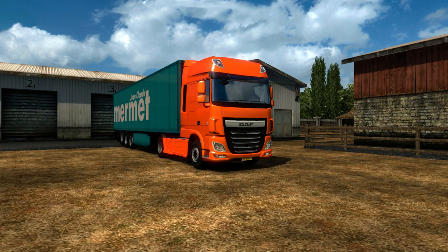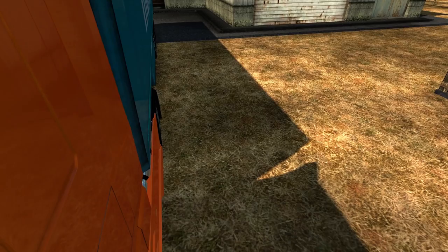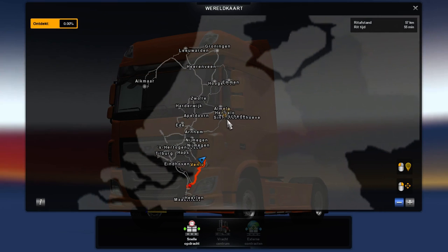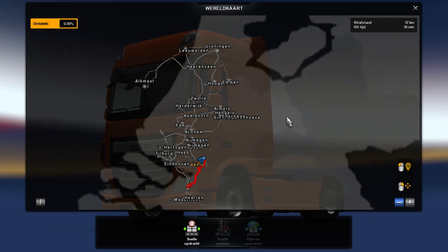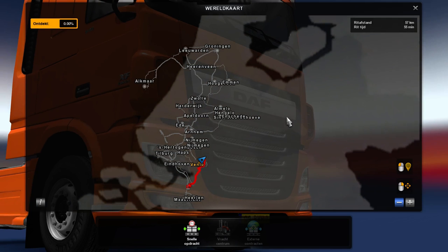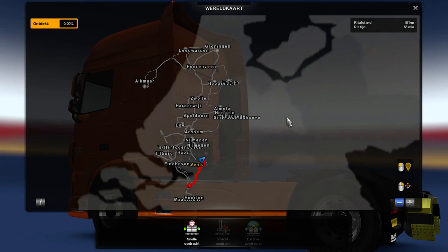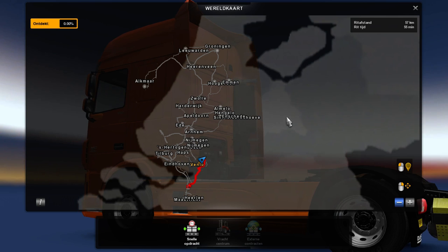The Dutch map is a work in progress map. It's downloadable — the download link will be in the description. It covers the south and east parts of the Netherlands. This is the map, and it's not a very big map at all. I believe it's a size like the Hungary map, so a 1:2:3 scale. As you can see, we are in Venlo, and Venlo is basically my hometown. I live in one of the little villages just south of Venlo. I've never driven this map, so it will be a little surprise for me too. Let's hit the road.